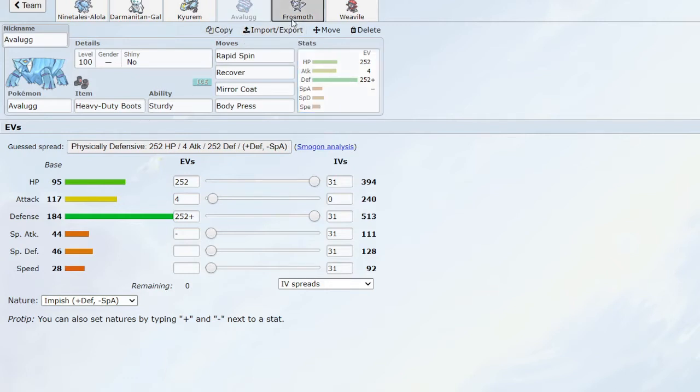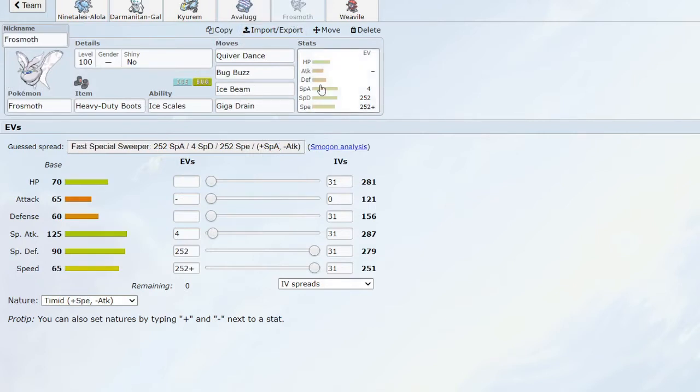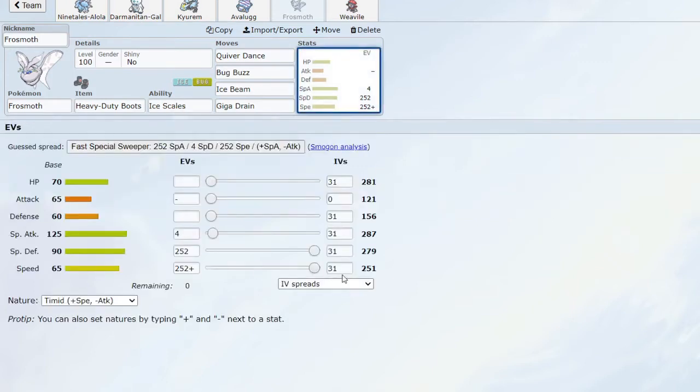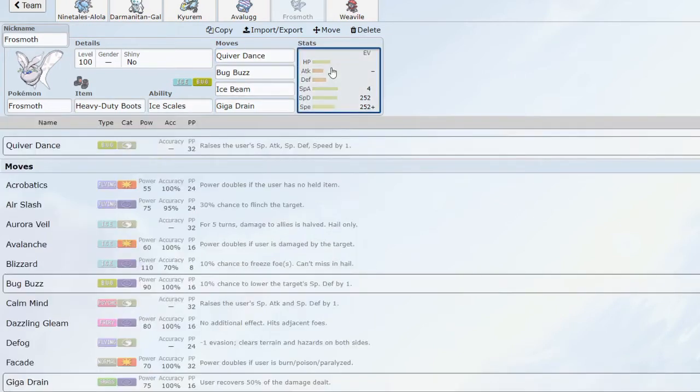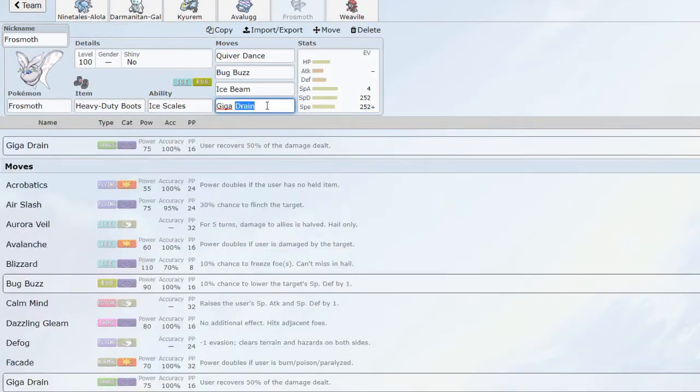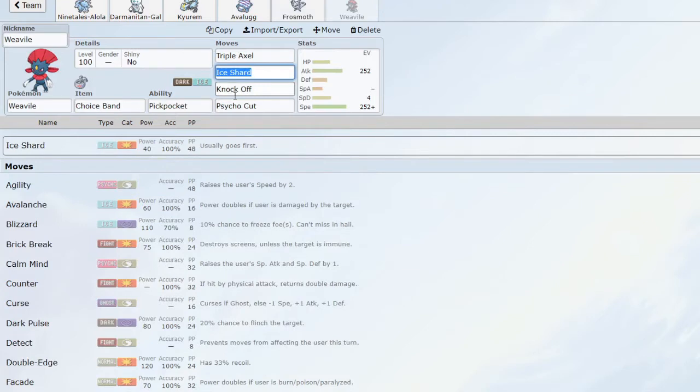Next up we have Frosmoth, which is my specially defensive wall. Its 279 special defense probably looks terrible on paper, but thanks to Icy Scales that actually halves damage from special attacks, which is super good. Its decent speed tier can be boosted nicely with Quiver Dance, making it even more of a special threat. It doesn't have access to great recovery — no Leftovers or Roost — so I'm running Giga Drain, which is also fantastic against water types. We have Ice Beam for good coverage, Hurricane depending on the fighting matchup, and Bug Buzz as nice strong STAB that also hits dark and psychic types and goes through Substitutes.